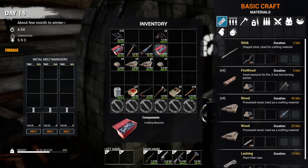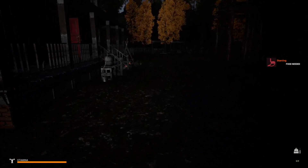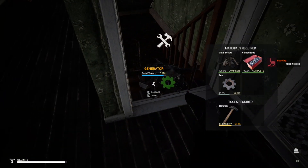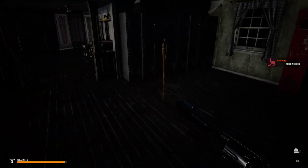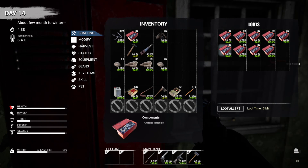We're gonna need some gears. It's going to take eight to make two, but we need four. So we need gears for this right here to finish the generator. Once we finish the generator, we can start making lights, we'll have electricity, and that is just going to be awesome.